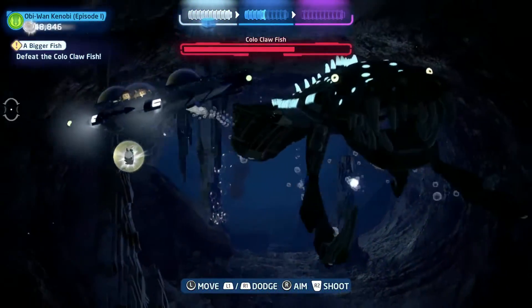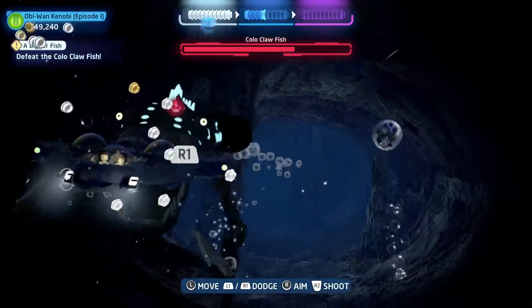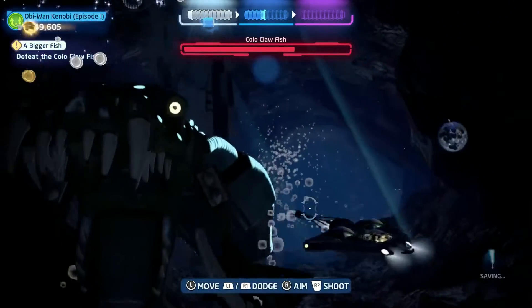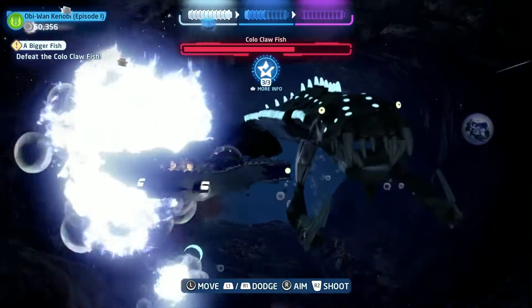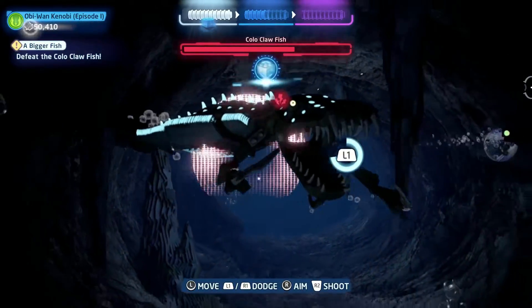The OVC killer part of the mission loops until you kill it, so you could just not damage the beast and wait for minikit bubbles or stud bubbles to pass by, and just keep shooting them until you reach the goal.